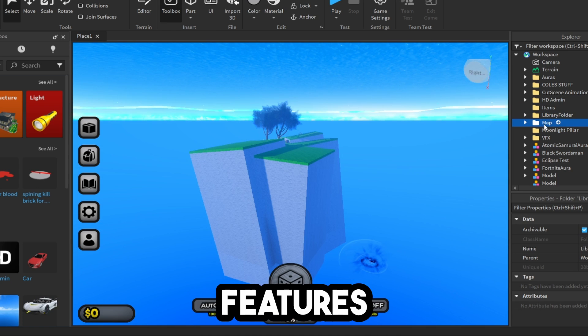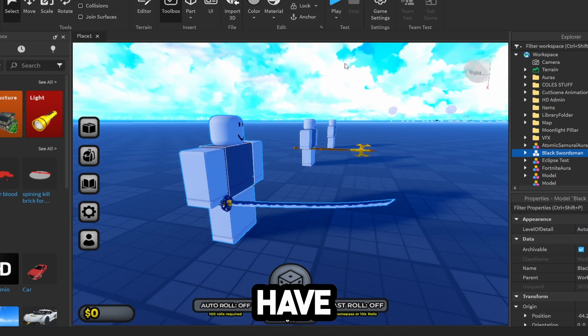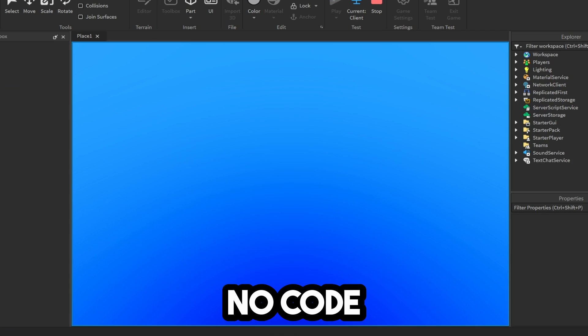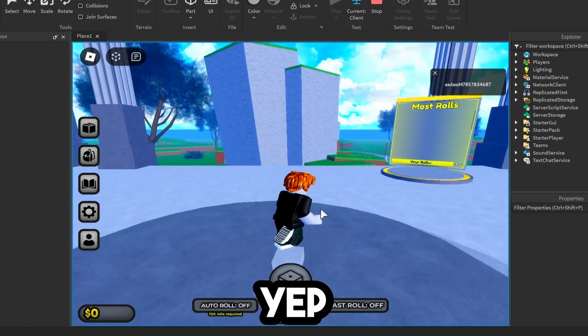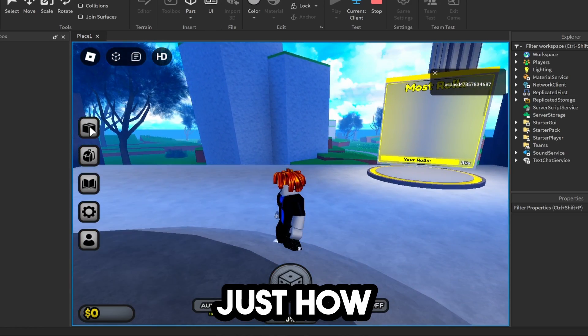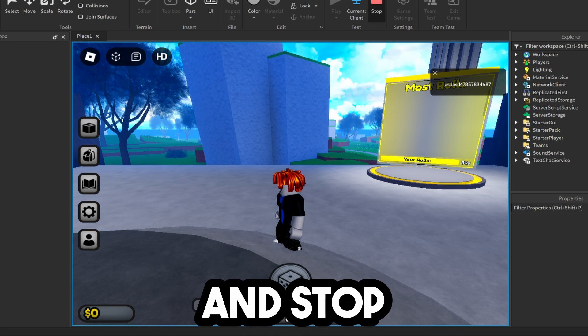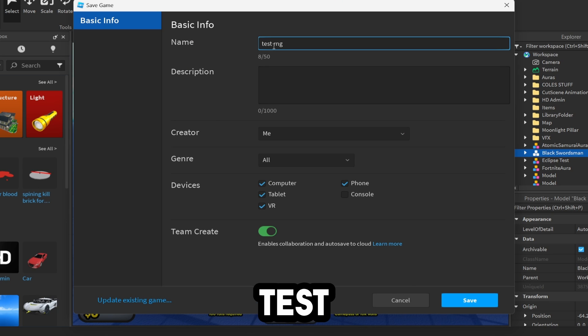They have all these different features within the game. We can just teleport around and see all the different stuff they have. The next thing we're going to do is click Play on the game. We need to make sure there are no viruses, no code in here that's going to try to take advantage of your account. It looks like so far everything's working just how it should. We need to go ahead and stop the game, publish this, save to Roblox, and we're going to call this 'Test RNG.'